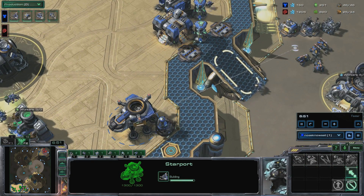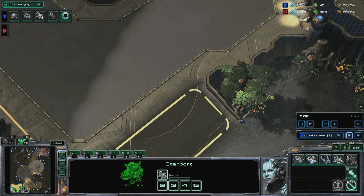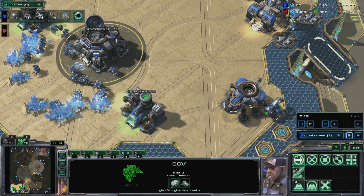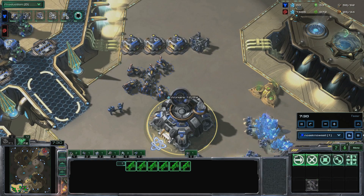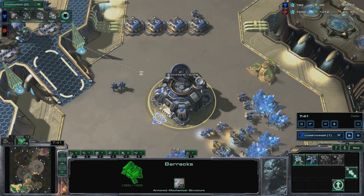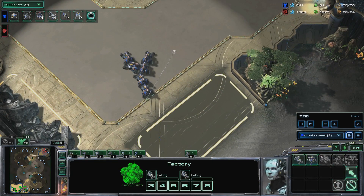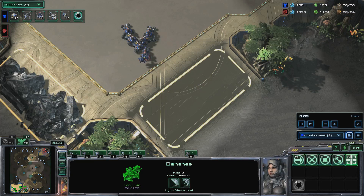Start the cloak upgrade and a banshee at the starport. Build a supply depot and two marines, but be sure not to lose them. Start a supply depot and two more marines. Send your marines to rally to your hellions. Start two more hellions and rally them and your banshee to your army. Call down two mules at your natural, start another banshee, and build a supply depot.